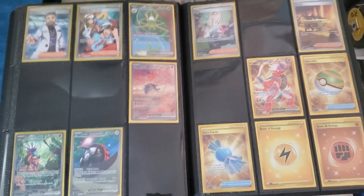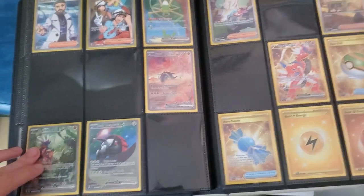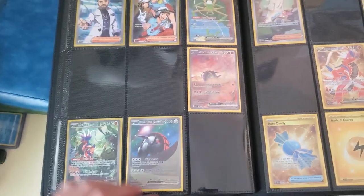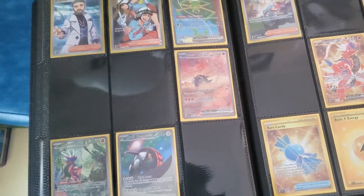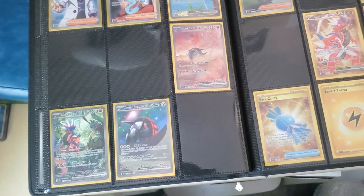That's brutal. Miraidon is the last gold card we needed, as well as — well, not the last — we need Gardevoir, Miraidon, and somebody else.